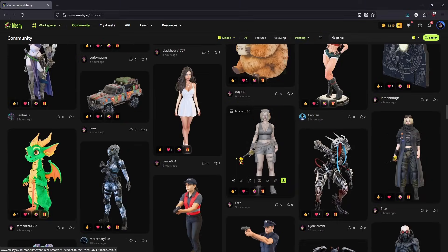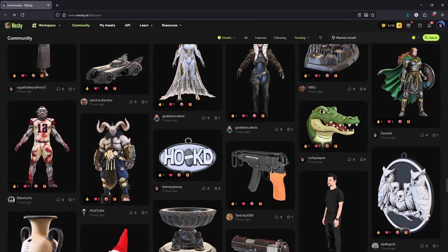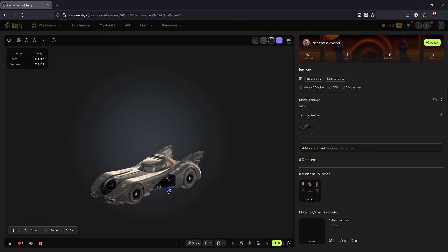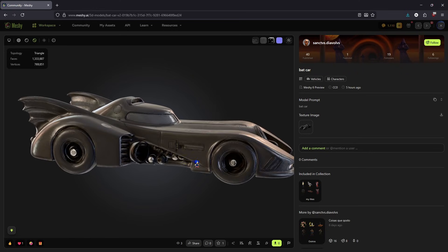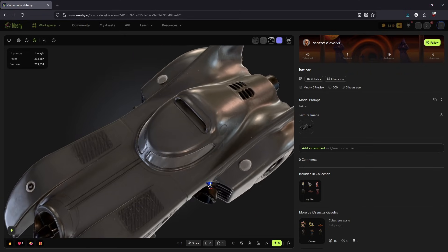So here's my honest take. This probably isn't going to replace actual skilled 3D artists anytime soon, but as a tool for rapid prototyping, concept visualization, or filling out background assets, it's legitimately impressive. The mesh quality in Meshi 6 Preview is a noticeable step up from what I've seen in other AI 3D generators — the topology is cleaner, the details are sharper, and the models seem to be actually usable in production pipelines without major cleanup. If you're a solo dev, a concept artist who needs quick 3D mockups, or just someone who wants to experiment with 3D creation without the steep learning curve, I'd say this is definitely worth checking out.